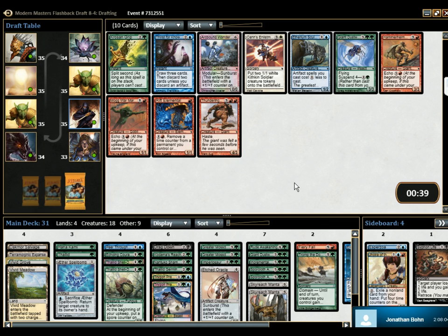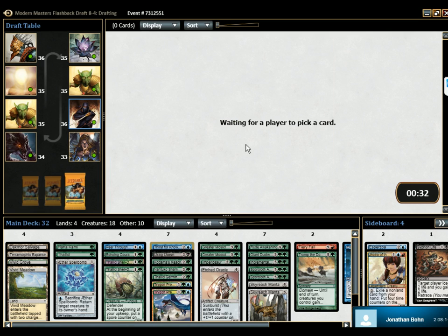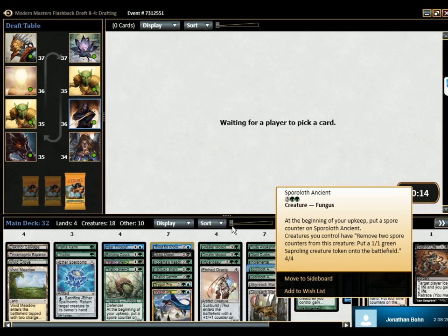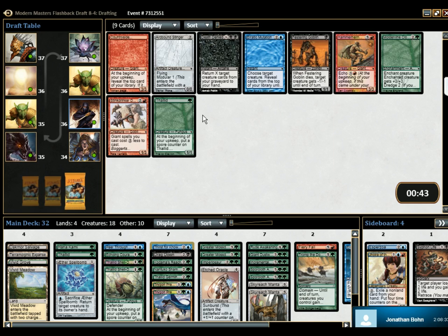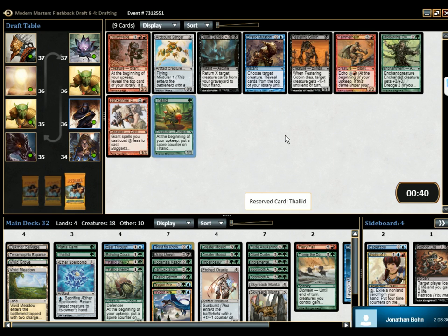Thirst for Knowledge is pretty okay. I mean, yeah. Fine with it — it's a draw effect. I think Imperiosaur is probably unplayable. That was pretty bad. We're going to really get to play three Spore of the Lost Ancients. Maybe. Yeah, that thing's a 4-4 for 5 worst case. And it produces a 1-1 every two turns. Well, there you go — we'll pick up another one.